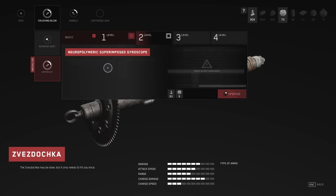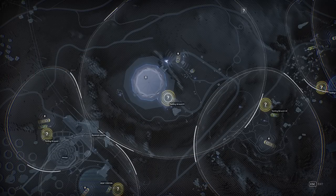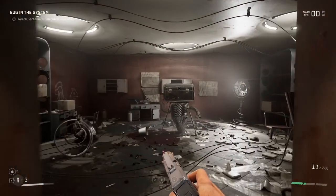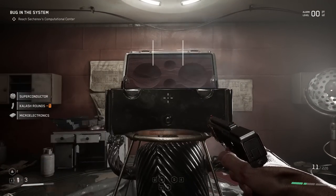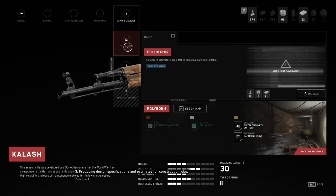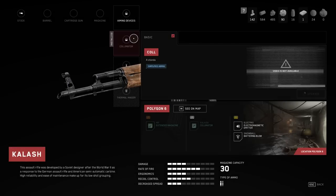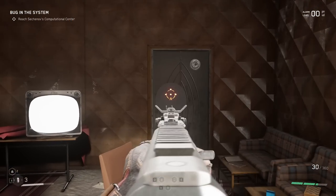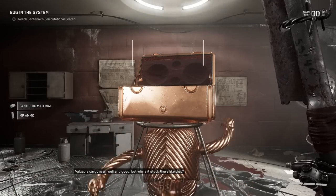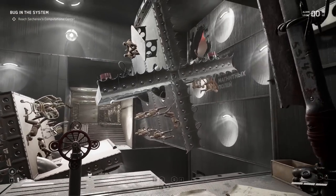Upgrading weapons is a critical part of your success, and it's worth spending time to find different blueprint upgrades. Not just from randomly looting chests — actually going to testing grounds. Many weapons have a particular upgrade or variant that you can only unlock by completing a testing ground. These are puzzle-dungeon side areas, and each one has four or five unique weapon blueprints you can't get anywhere else. They're not too long — the puzzle is probably the longest part — but they're well worth doing to upgrade your favorite weapons and increase their overall damage potential.